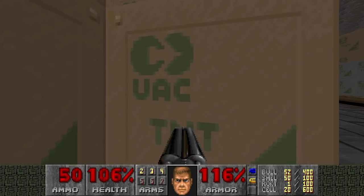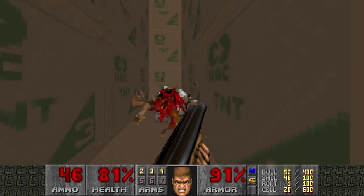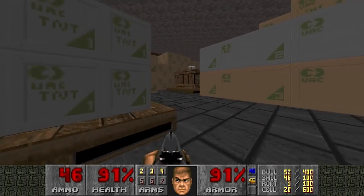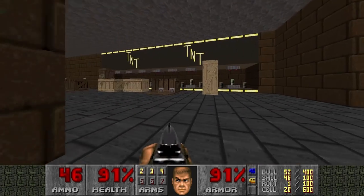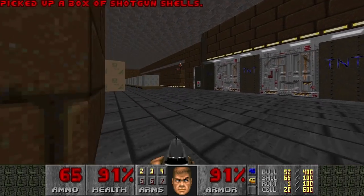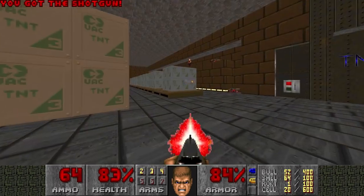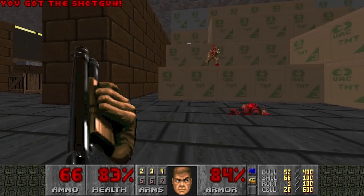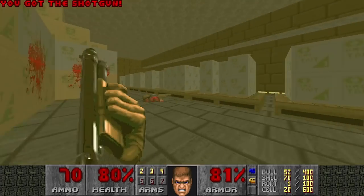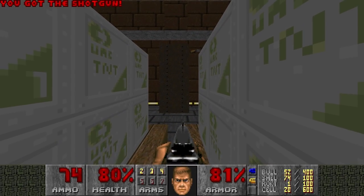You have to lower these crates. I'm getting disoriented here. Here we go - more hitscanners on the other side. Also nice misaligned textures at the top - you see that? Beautiful.